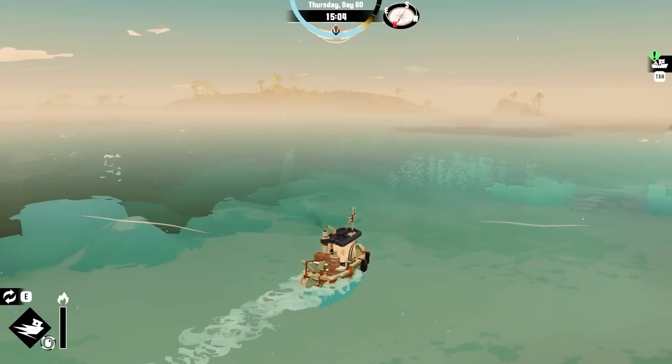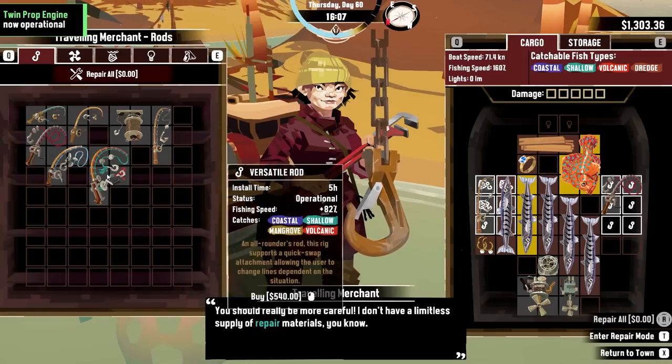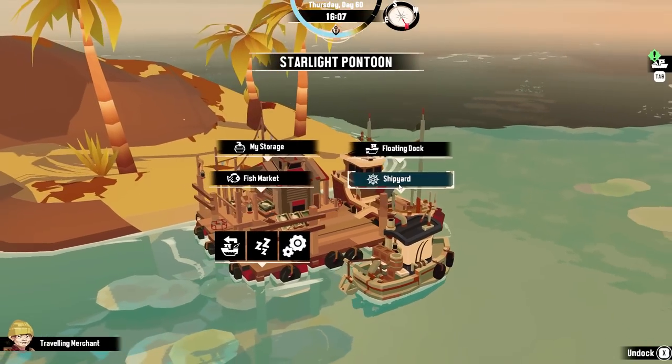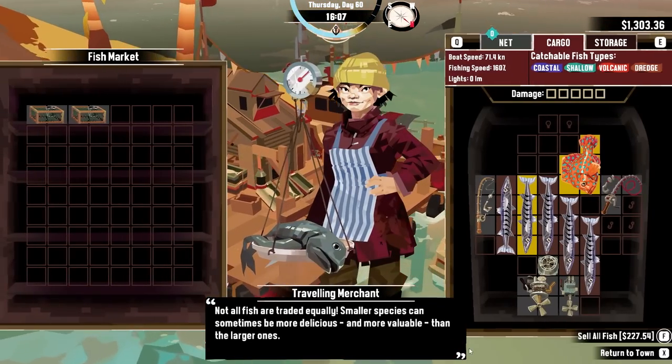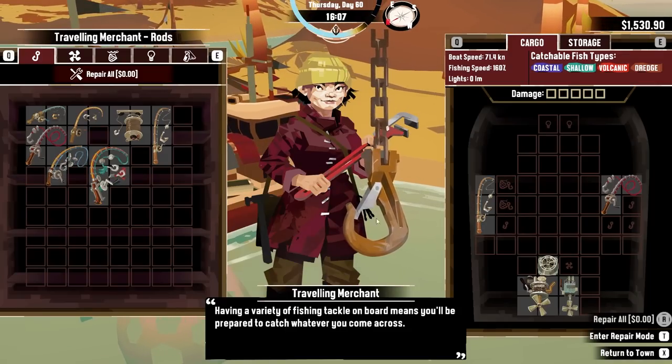Now I need to go to the fish person, stay away from the giant octopus guy, and repair my boat. I can buy this thing now — 540 bucks? I've got a thousand, so I'm okay with that. Plus I get to sell all my fish — a nice cool 227 more dollars. So let's buy this thing.